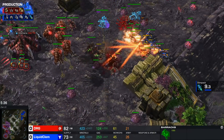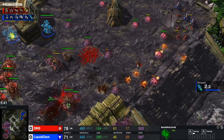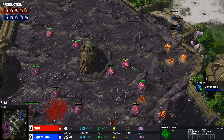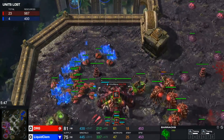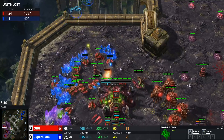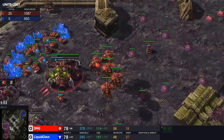Two banshees are moving forward and will be able to clear at least one queen, then a second queen goes down as well with no transfuse available. This is going to cost big money for DRG — losing three queens and a bunch of zerglings. The trade against the hellions doesn't seem too bad, but apparently there was a moving spore nearby.